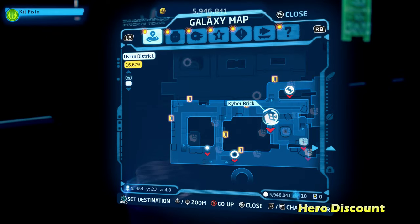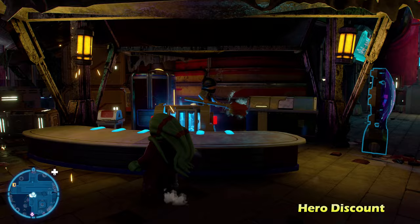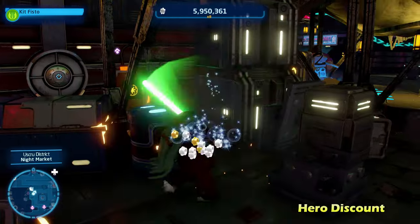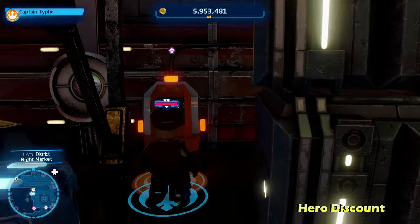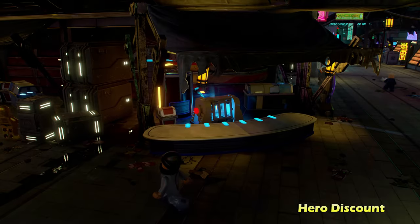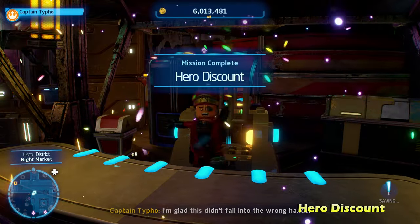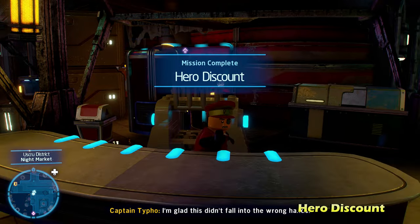Next up, we're going to be doing Hero Discount. This one is not too bad — it's going to be more towards the middle of the map. There's going to be a kyber brick in a cage, but if you go just to the left of it, behind some LEGO objects, there's going to be a hero panel. Switch to a hero character, hack that open, and once you do that, it'll open up the cage giving you the kyber brick for Hero Discount.